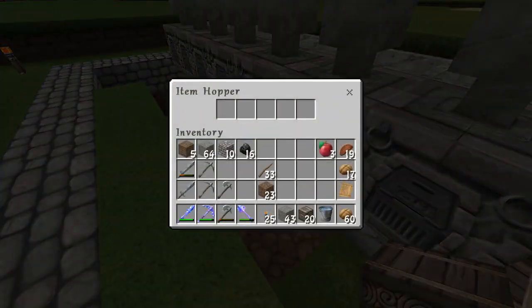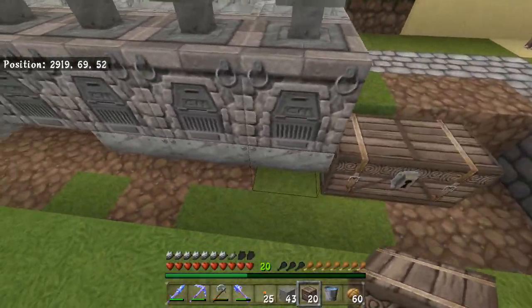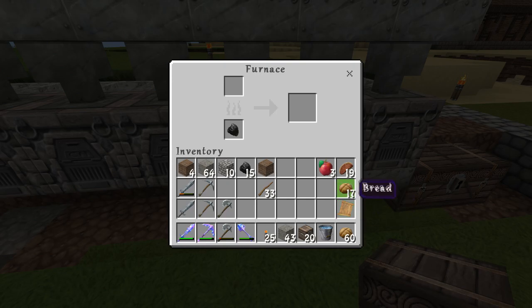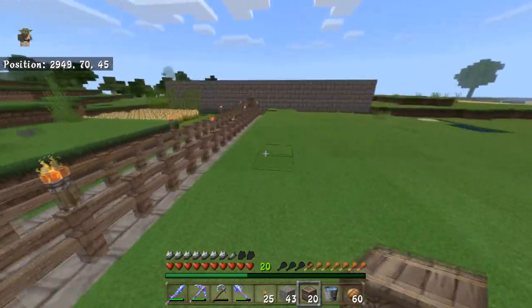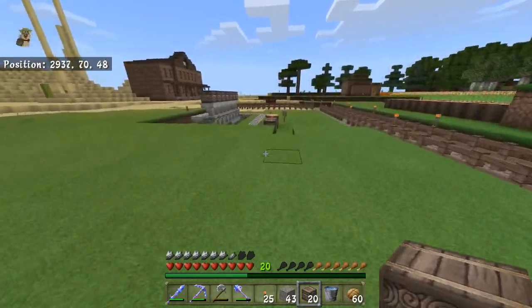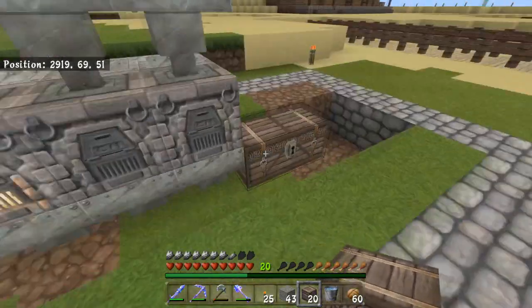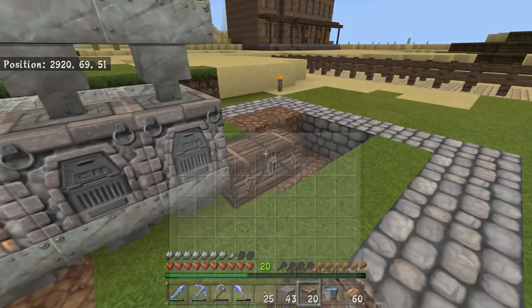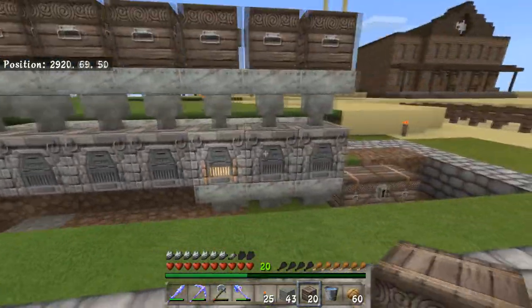So now anything that gets dropped in — let's say this one — should end up in here. Perfect. So let's put one of these in here and put one of these. I need something to cook. Cobblestone should work. I am not exactly a pro at Minecraft. Let's let that smelt. And if all goes well, it should end up in this chest in a few moments — and it does. Perfect, it ends up in this chest. Everything works fine.